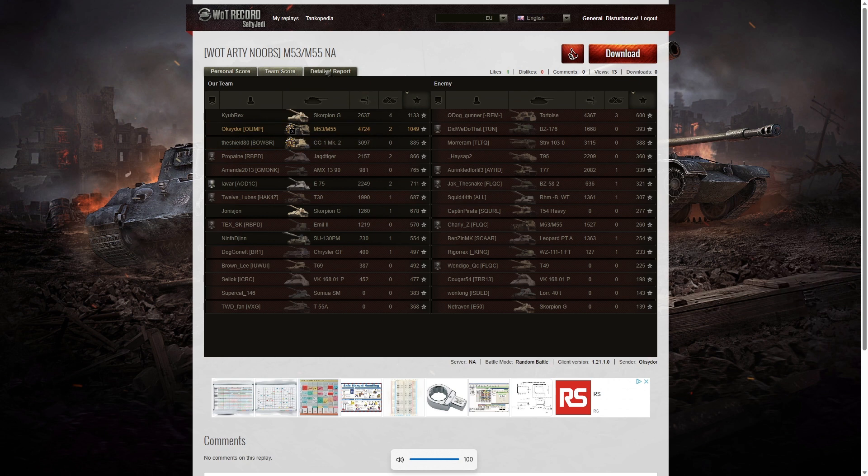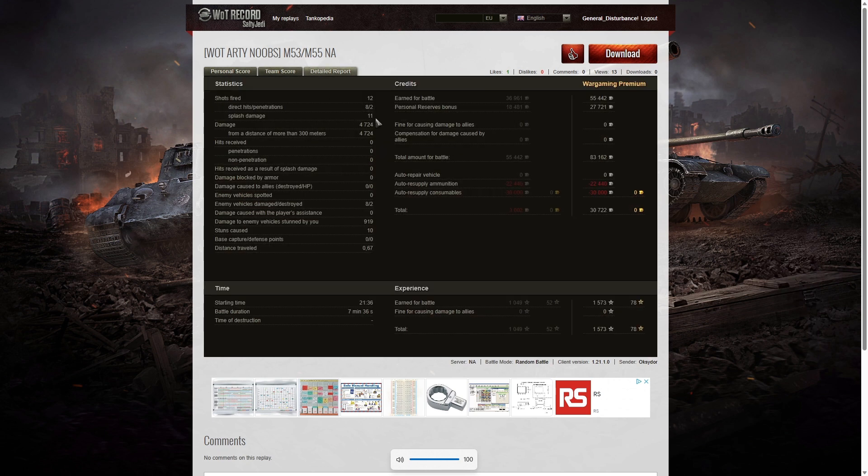He also got 11 splashes in the game, 4,724 hit points of damage — all of it at more than 300 meters. He damaged 8 of the enemy, killed two, and did 919 hit points of stun assist off 10 stuns, so his teammates were shooting the enemy while he was stunning them. On a premium account he earned a profit of 30,722 credits and took away 1,573 experience points. Some lovely shots in this game — blind shots, bang-on-target shots, even snapshots that worked. Towards the end of the game he was just having fun, especially that shot on the Leopard setting fire to the engine deck.